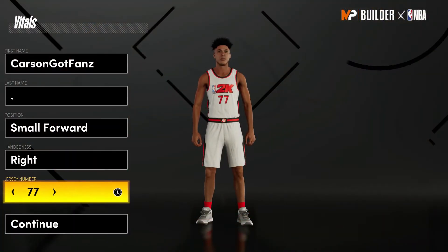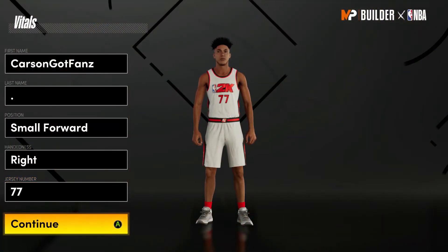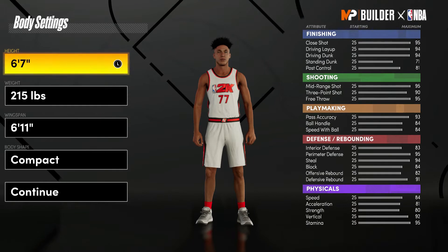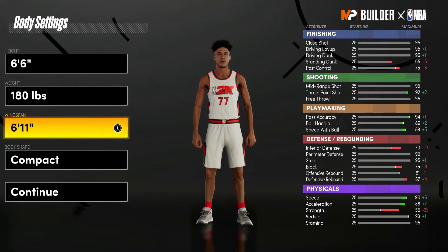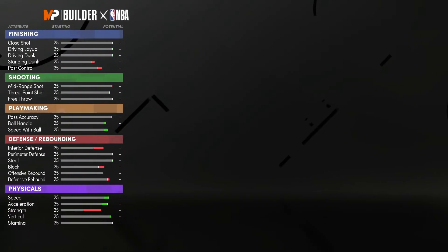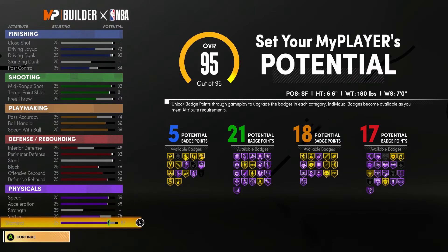Alright, for the second build you guys want to go Small Forward, number 77 — if you see the 77 you probably already know where this is going. Height: 6'6", weight: 180, and 7 foot wingspan. This is what the build is going to look like when you're completely done with it, and yes it is the Luka build, and I stand by it.